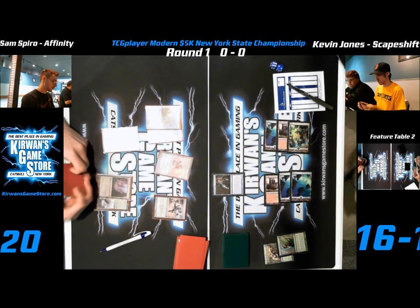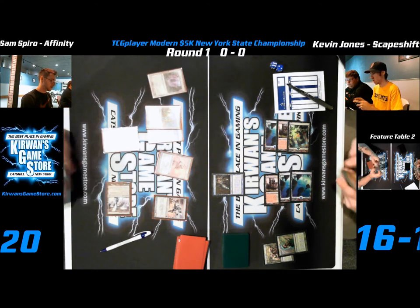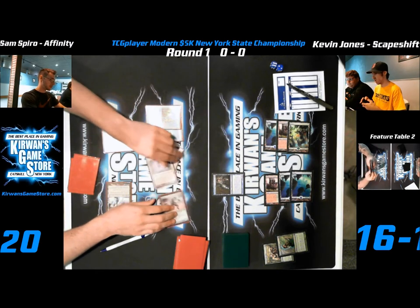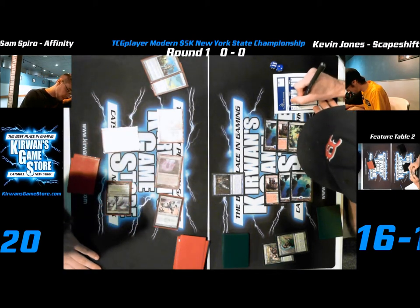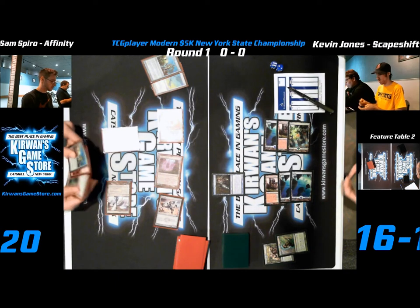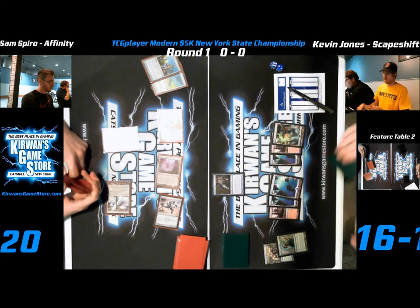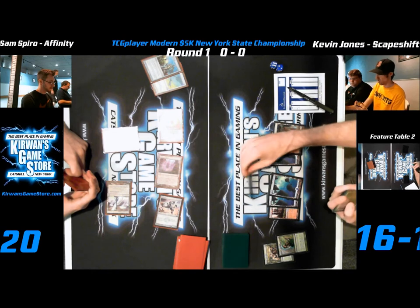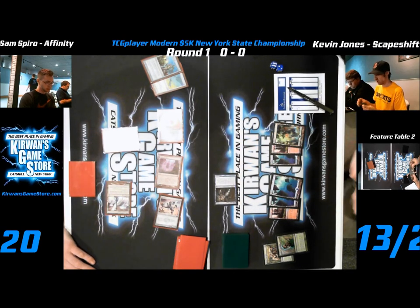The game's over on feature table two — so I'm assuming Mark Morrison won unless he just got blown out. Doesn't look like Sam has it. He just activates Inkmoth Nexus and swings. Kevin's going to take another infect and three points of damage total, going down to thirteen and two poison. Kevin untaps and swings with that — Sam says sure, I'll take two.